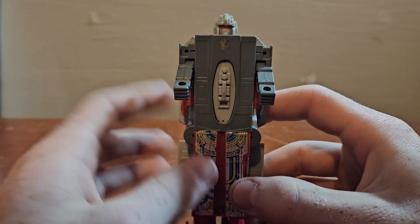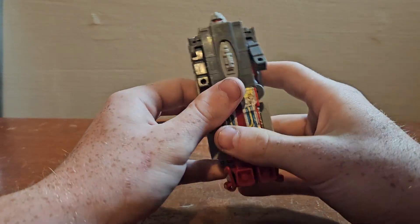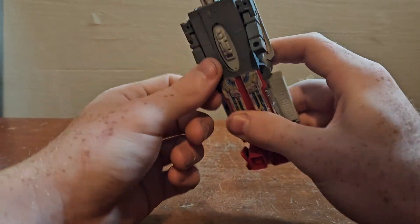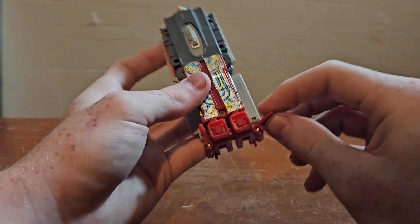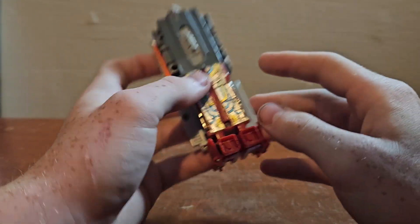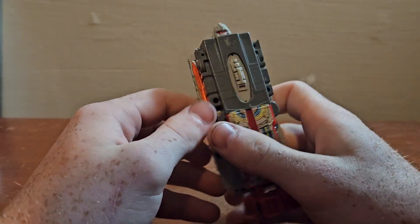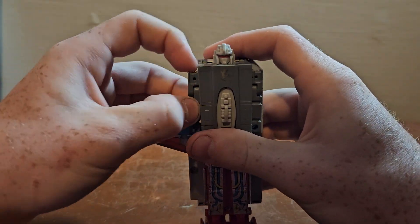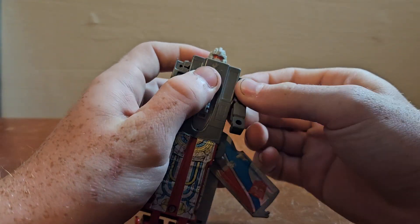This guy — I thought about it — would probably be the best toy to throw at a sibling, because there's nothing on him that can really break. Maybe if he had his arms out, but just tuck his arms in. Maybe the fins, but as long as you keep him like that, because of the die cast and because he's just a brick, you can't really break him. If you're throwing this at your sibling's head, nothing would happen to him — you'd just hurt your sibling.